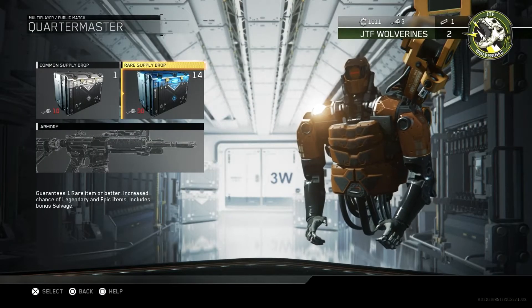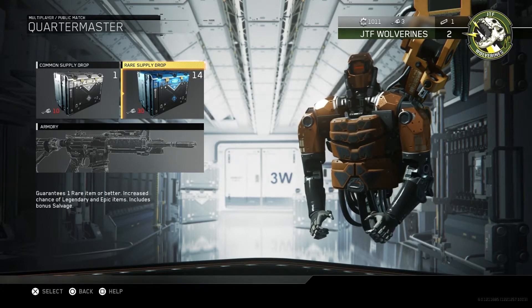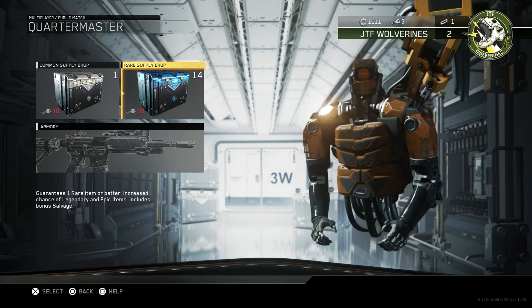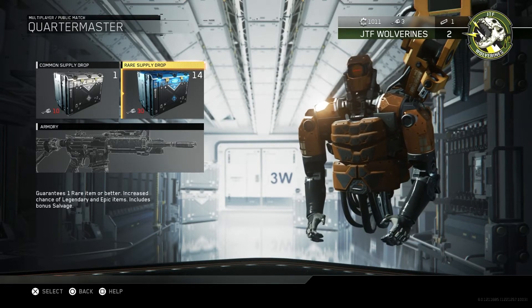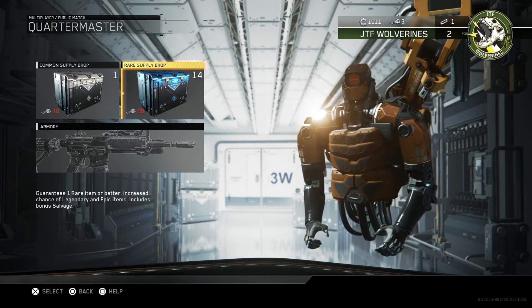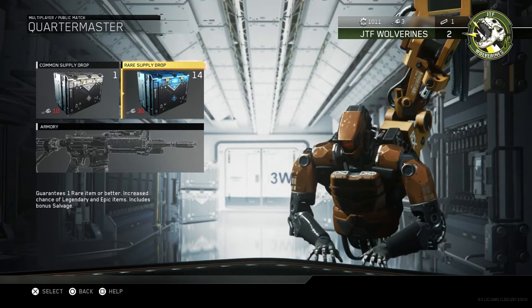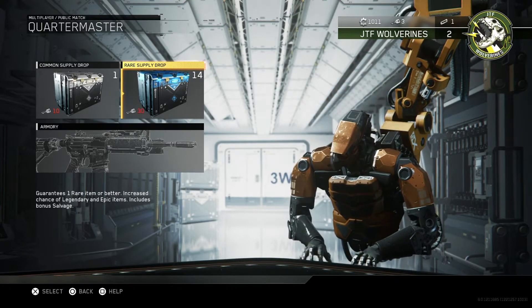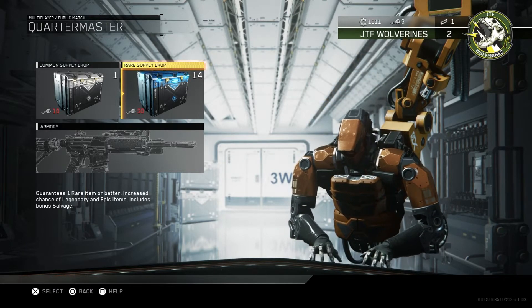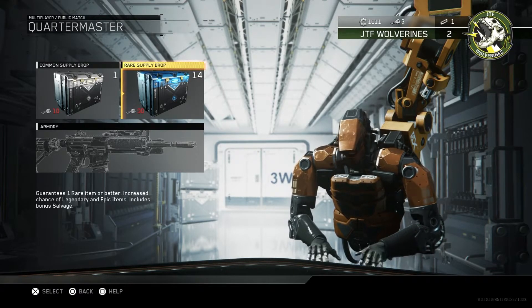Hi there, I'm Gaz. Welcome to another video. This is Infinite Warfare Supply Drop Openings. I did have 15, but I didn't understand how it goes because I did buy the Season Pass and it says that I had 10 rare supply drops plus I had 5 supply drops with a Pro Edition. I've just figured it out, so just bear with me. We've got 14 rare supply drops and one common supply drop. So let's take a look at what we've got in the rare supply drops first.